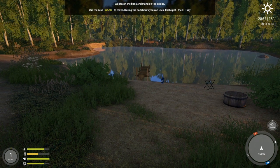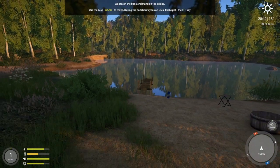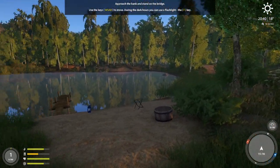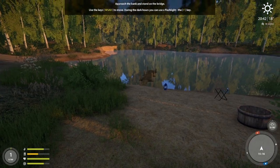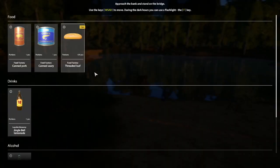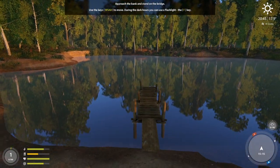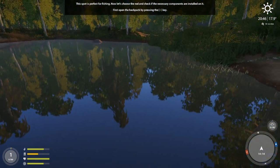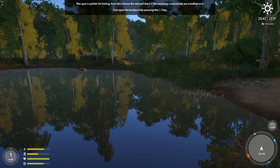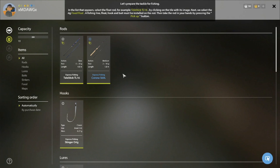Let's start the tutorial and learn the very basics. WASD moves us around, F turns on the flashlight. The game is telling us to approach the bank and stand on the bridge. First we want to hit the I key to open our inventory.